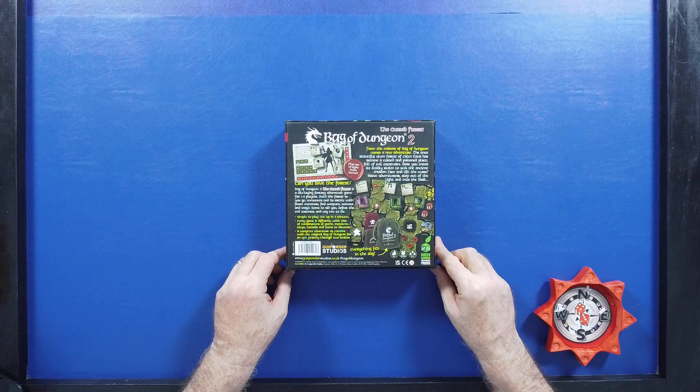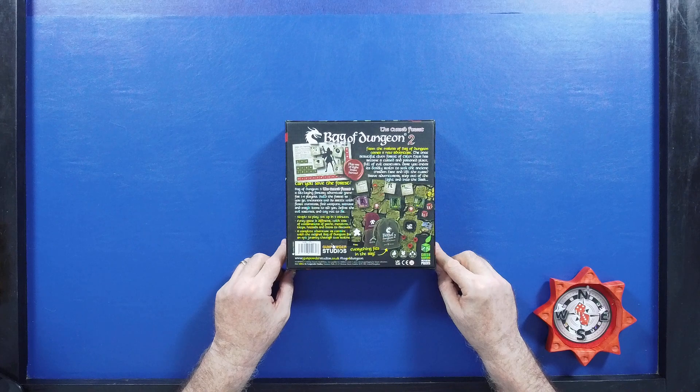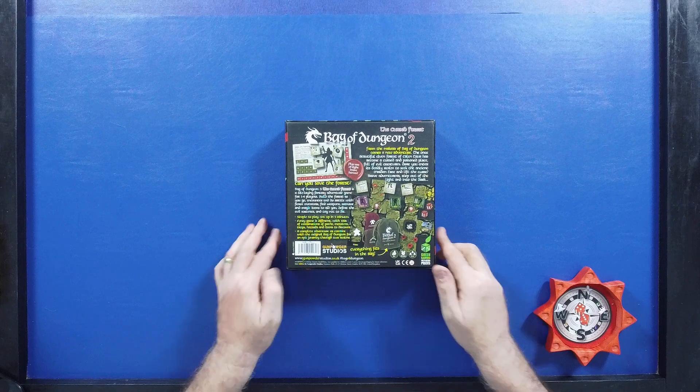It's pretty simple to play, and you basically explore tiles, reveal them, spend a set number of actions, and then you'll run into monsters. Your goal in this one is to find, I think, four different — let's read it.